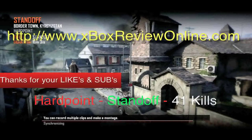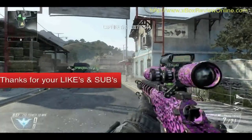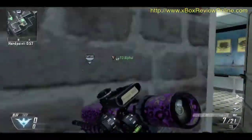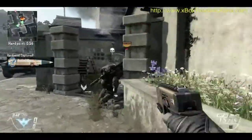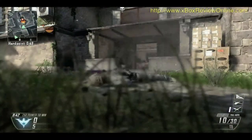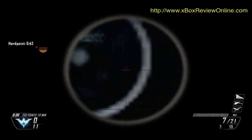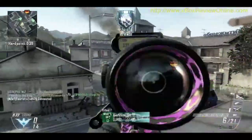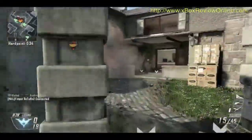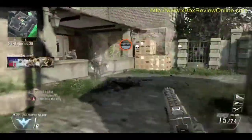Hey, welcome back — another Hardpoint, this time on Standoff. Secure the objective. Standoff is basically a border town in Kossak Stand. Many of the houses overlook the main street, so you can climb up to the second level. If you like to snipe, climb up and get a position — just gotta watch out for the windows, because there are a lot of windows and stairs where enemies can come in and pick you off.